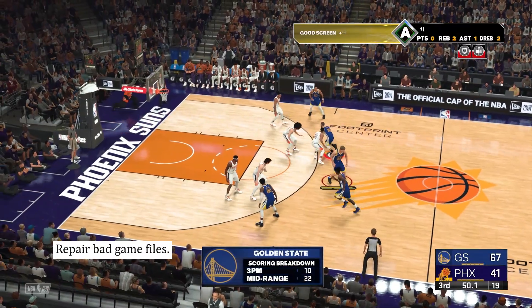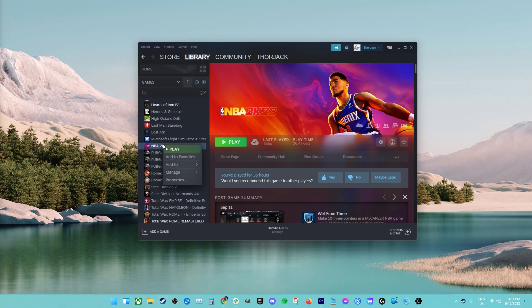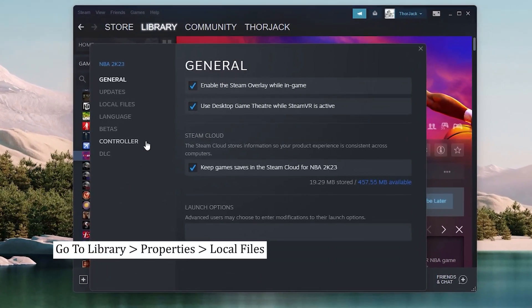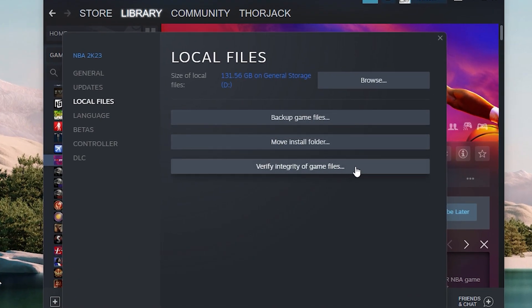Fix number four: repair bad game files. The majority of NBA 2K23 gamers on Steam have found that validating game files through the Steam library is the most effective technique to eliminate the problems. A game can crash if a necessary file is either missing or corrupted, which can happen if the game's installation was messed with. Click the game's entry in Steam's library, then click Properties, Local Files, and then the Verify Integrity of Game Files button if your copy of NBA 2K23 crashes.